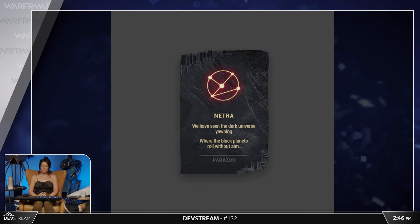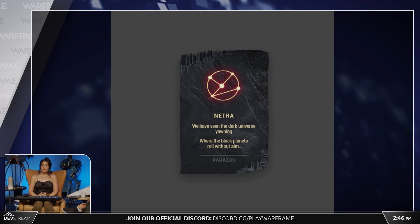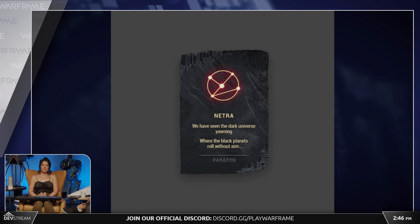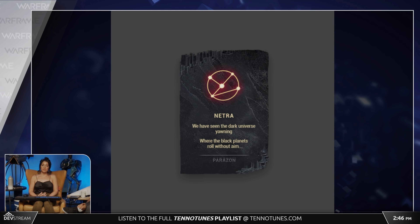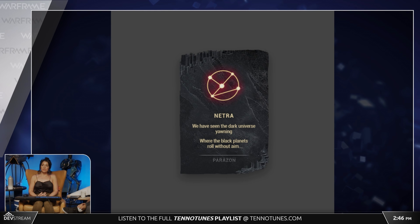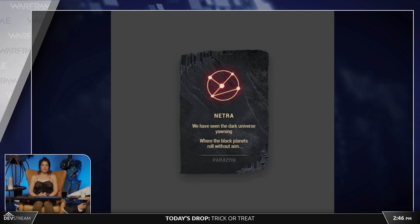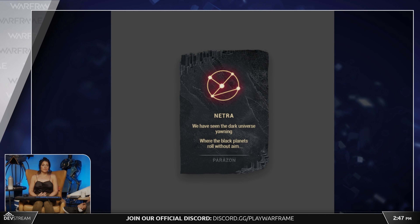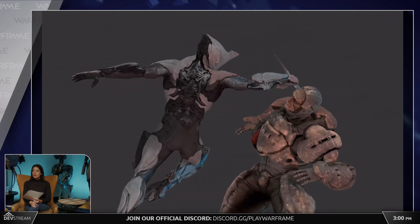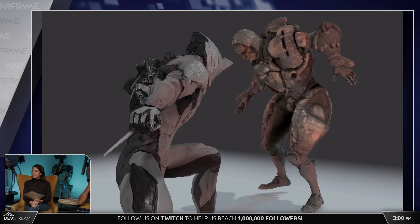Kuva Lich enemies are immortal — normal damage won't kill them. The Parazon blade will be modded with new Requiem mods tied to Orokin and Kuva mythology with lore behind them. These mods must first be tested on the Lich's thralls or minions to see if they can kill the Lich. The Lich's minions will have dialogue or phrases tied to these mods, and you'll need to figure out the correct combination or order to match those phrases.